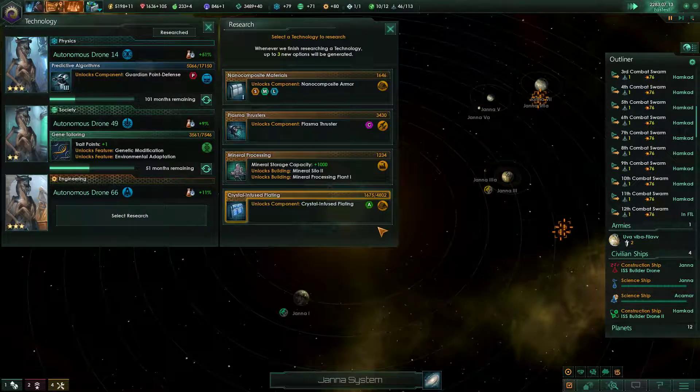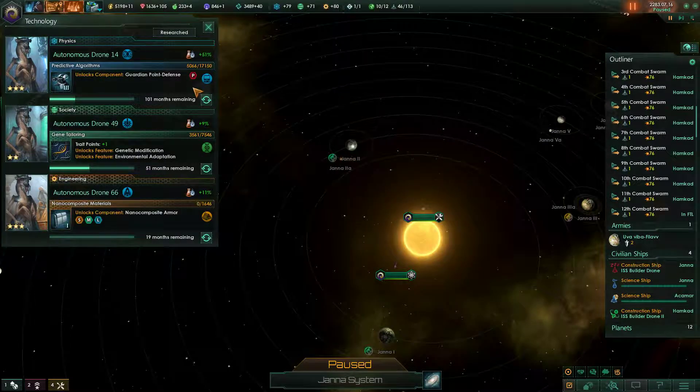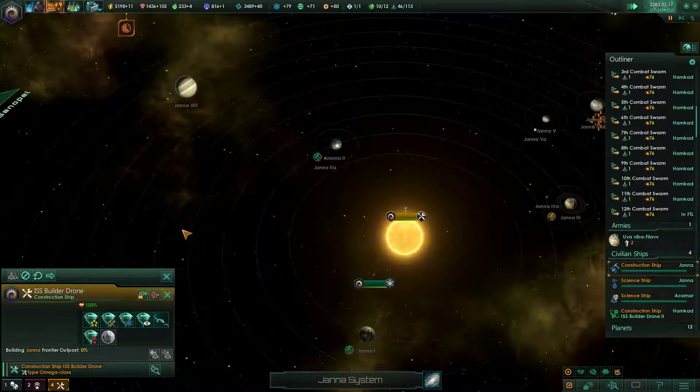Research is complete. We got afterburners, awesome. Plasma thro— oh, armor. Absolutely armor. We need armor so bad. Frontier outpost, yes please.